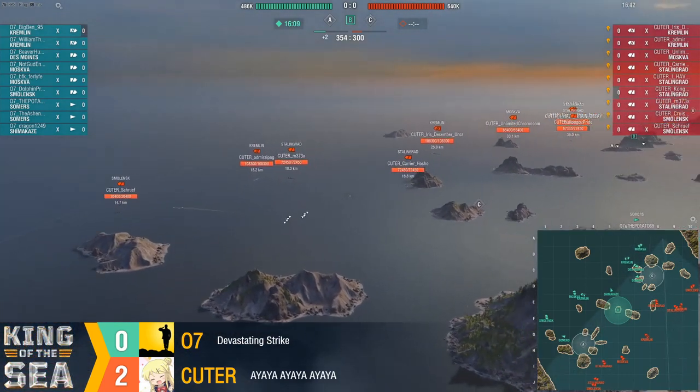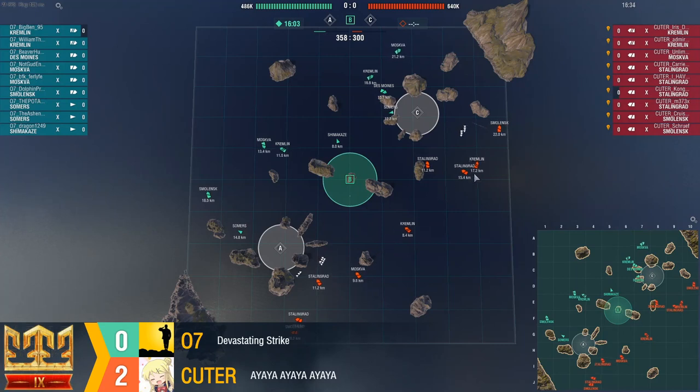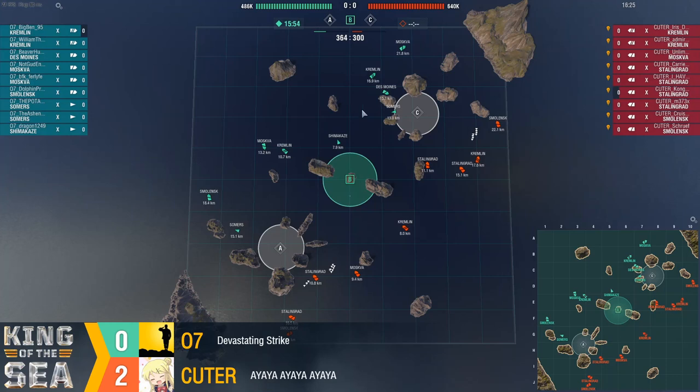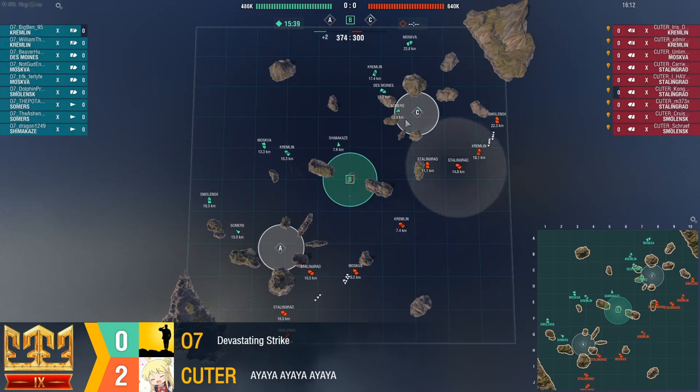You have to just play patiently and flex your muscles because you have so much health. Look at the minimap — we see the Iron Curtain being set up already. We see 07 being set to kite away, because that's essentially the only real counter to Iron Curtain. The other big one is you have to win one side. Notice how 07 is starting to flex more of their ships over towards Charlie — that's got to be the side that they win.